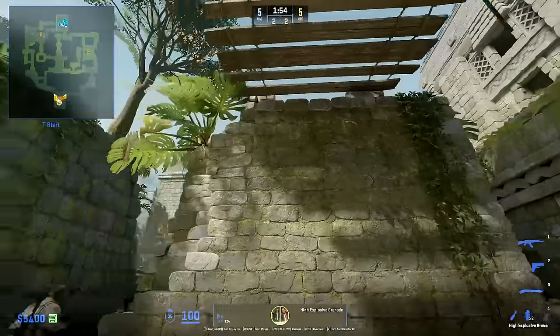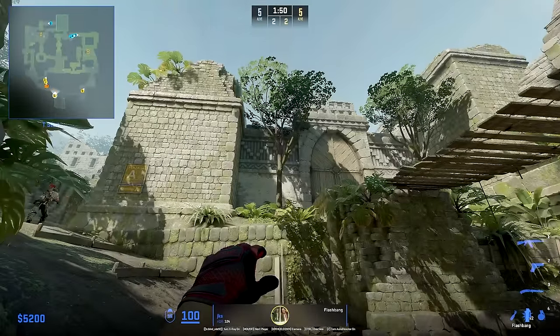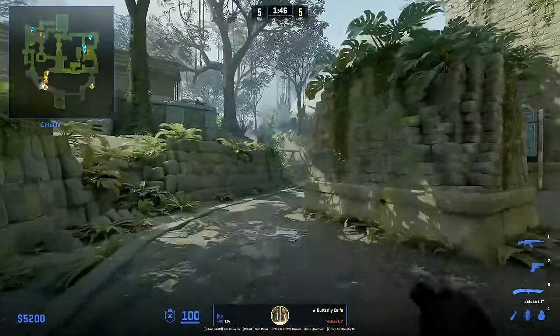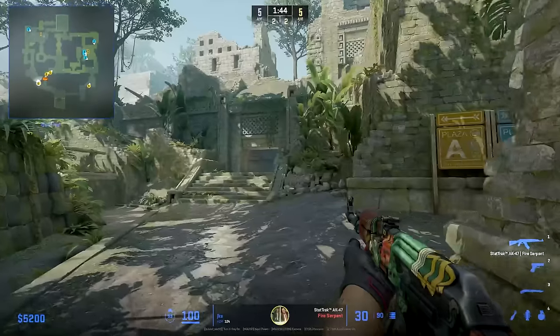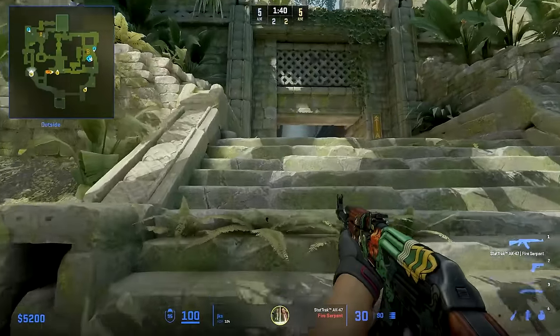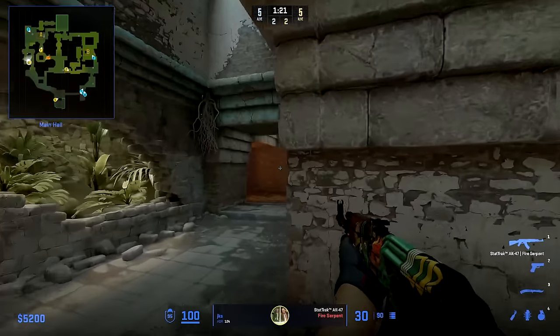JKS starts by using this spawn-based smoke for top middle, then lines up this flash to be thrown as soon as G2 will enter middle. This flash flashes any players peeking middle from donut or red room. JKS as the solo A player will hold A main for any early pushes, and when his teammate starts to go towards donut, he will start to clear main out to make sure it's clear. After the bomb is planted, JKS uses this to take temple control.